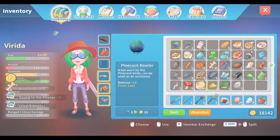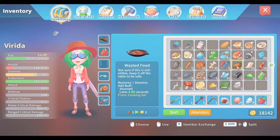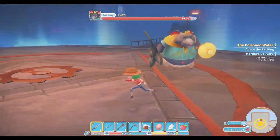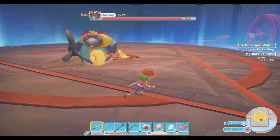Hey guys, so a boss that I see a lot of people having trouble with is the Rat King, and I've come here with tips to help you out. My first tip is of course to come prepared: bring your first aid kit, bring your herbal juices, bring your health rejuvenation, your health pots to this fight, just in case.